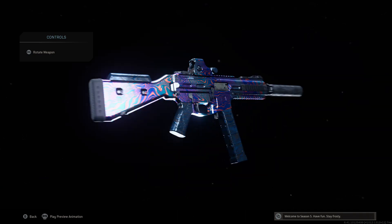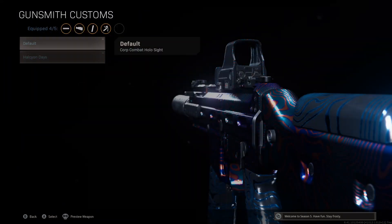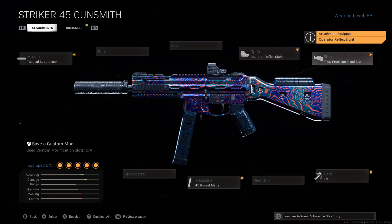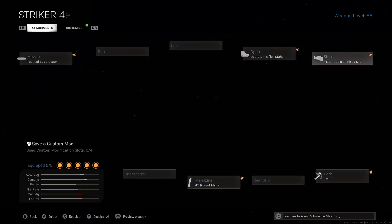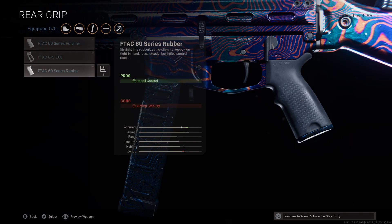You can actually put Damascus on there — it actually looks really nice. I use the reflex sight — I like the reflex sight better. For the stock we got the F-TAC Precision Fixed Stock for stability. Besides that, you've got different iron sights just like the UMP-45 in Modern Warfare 2.